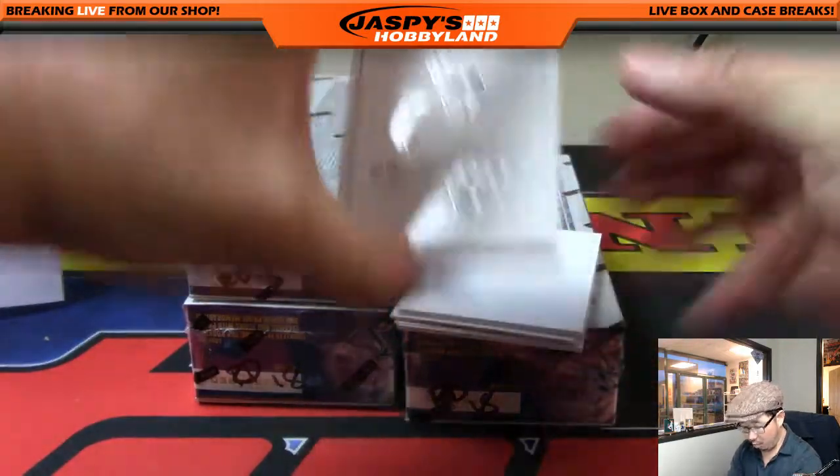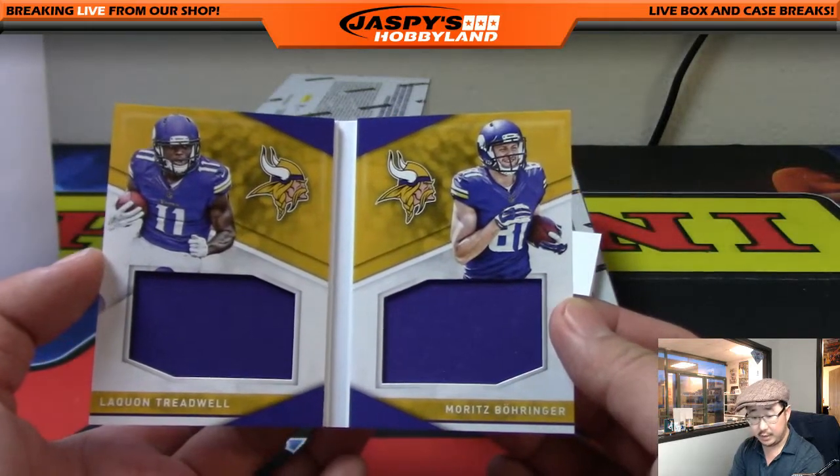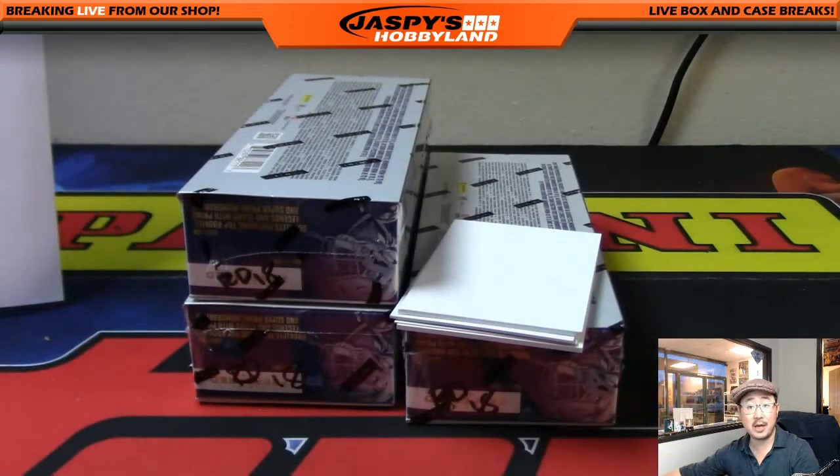We have the NFC North, 113 out of 199 — it gets Laquan Treadwell and Moritz Boringer. NFC North is Scott's. Scott with that one.